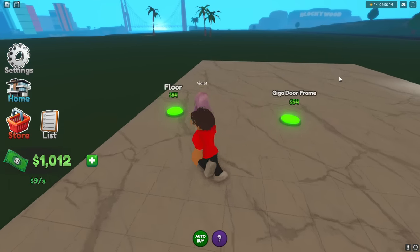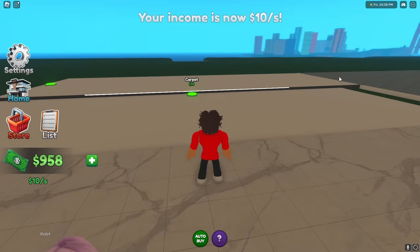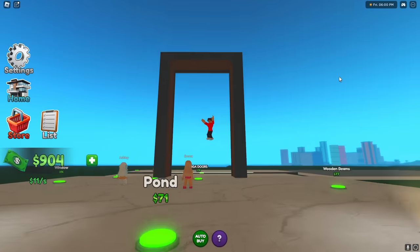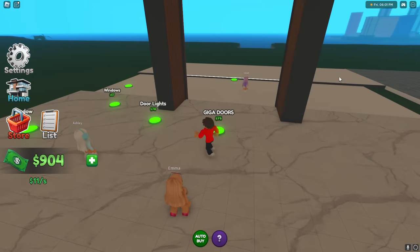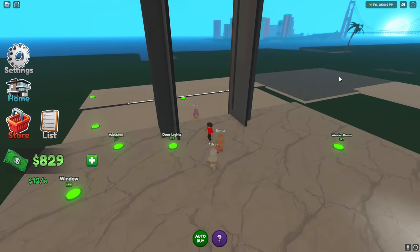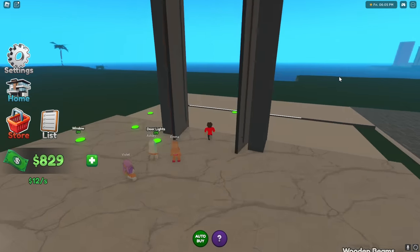Alright Techie, get the floor and the giga doorframe! I'll get the floor right over here - whoa, that was a really giant floor - and next I'll get the doorframe. Whoa, this is massive! What kind of doors are the giga doors? I'm buying them. Why would you need a door this big? None of us are even this tall, but wait, it's actually pretty cool. This is a giga mansion after all, that's probably why it's so big.